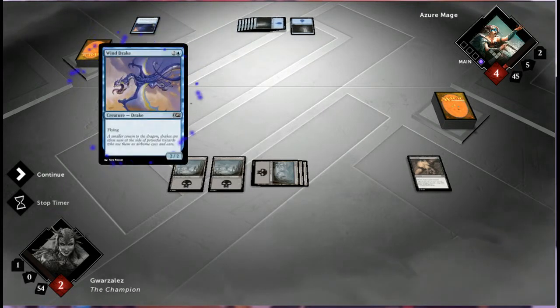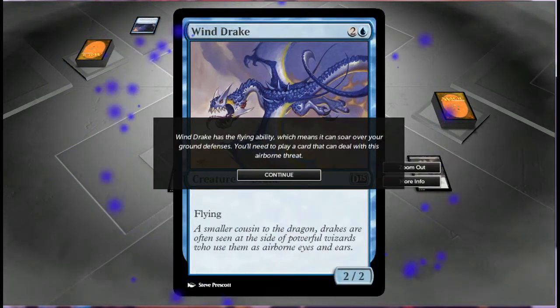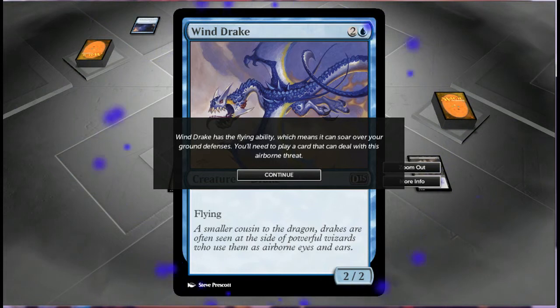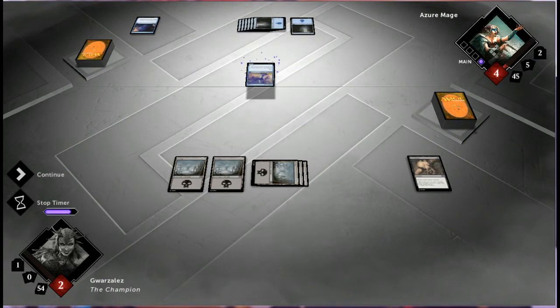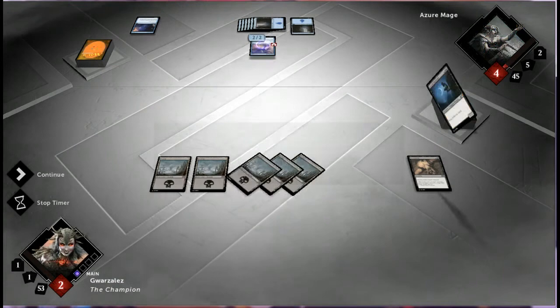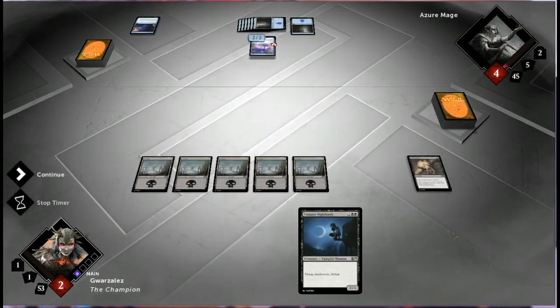He draws some cards and plays Windrake. Now your opponent has a creature with a special ability. Windrake has a flying ability, which means it can soar over your ground defenses. You'll need to play a card that can deal with this airborne threat. Without another Assassinate card, you have no way to destroy Azur Mage's Windrake. What will you do to stay alive?